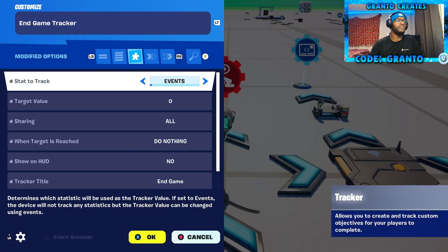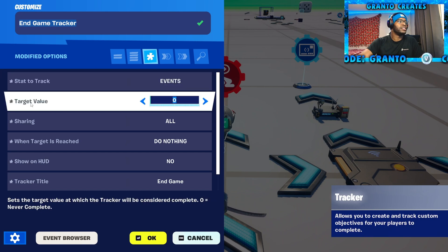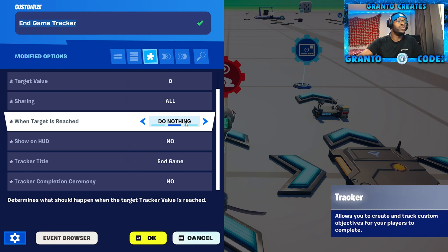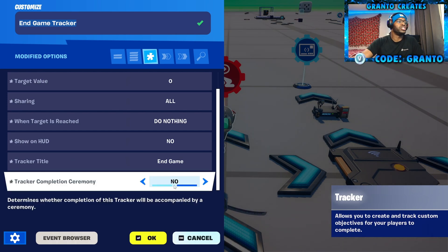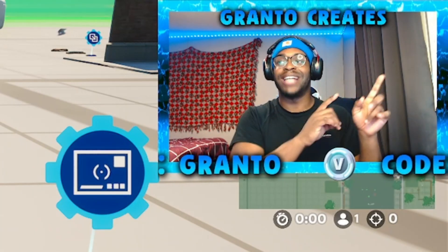Go ahead and grab a tracker device. Name this the 'In-Game Tracker.' Stat to track — events. Target value — zero. Sharing — we're going to do all. When target is reached — do nothing. Show on HUD — turn off. Tracker title — 'In-Game,' that's just for if you want to see it. Tracker completion ceremony — put no. This is also from another video, so if you haven't seen the Quick Revive video, make sure you watch it.